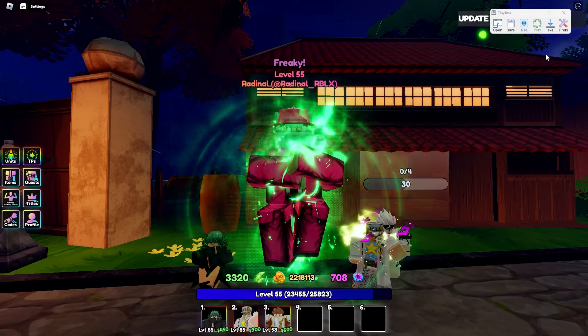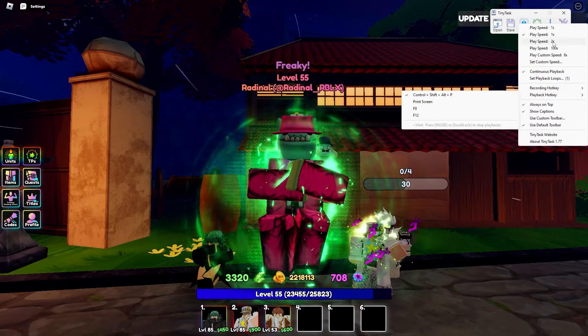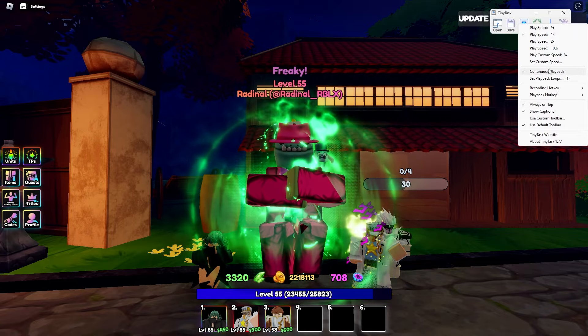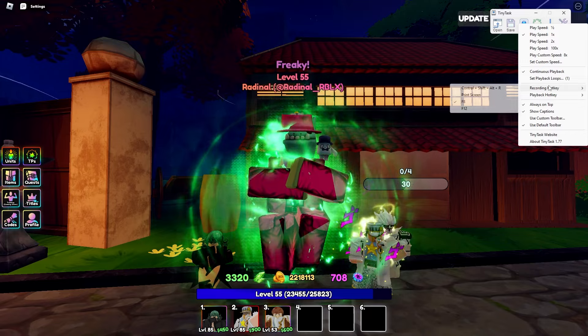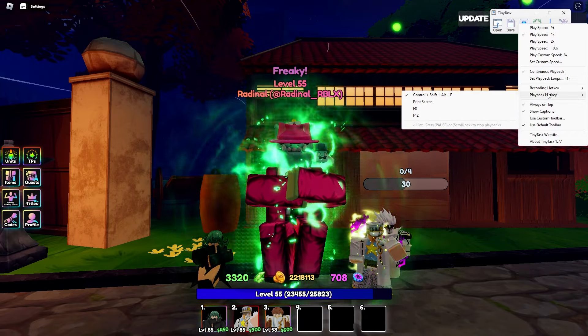Just like any of my other macro videos, you're going to use TinyTask — I'll have a link in the description. First thing you want to do is go to your preferences and make sure that always on top is checked, that continuous playback is checked every time you start up the farm, and that your play speed is on 1x. The recording and playback hotkeys don't really matter, but mine are F8 to start the recording and CTRL-SHIFT-ALT-P to start the playback.